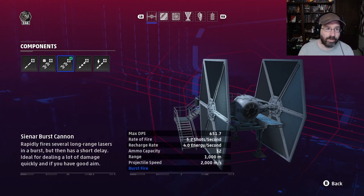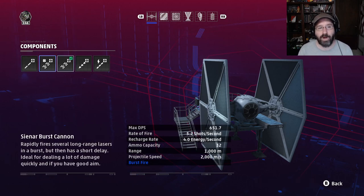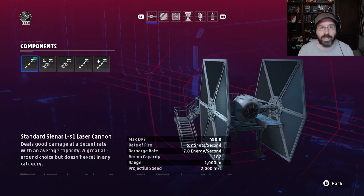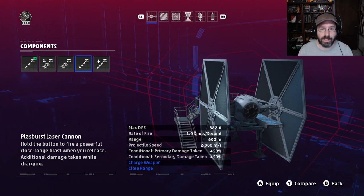You can go with the burst cannons — they do more DPS by a significant amount — but they are harder to aim and have far less ammo. If you miss at all, it's going to be harder to take down enemy ships because you won't have enough ammo. For rookie players, I'd definitely stick with laser cannons. For more experienced players, the burst cannon is not bad.